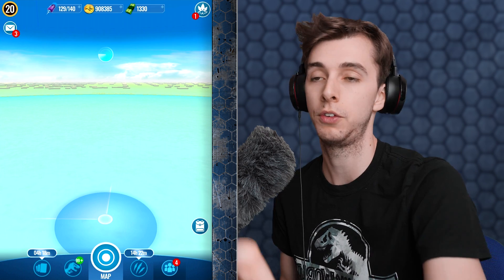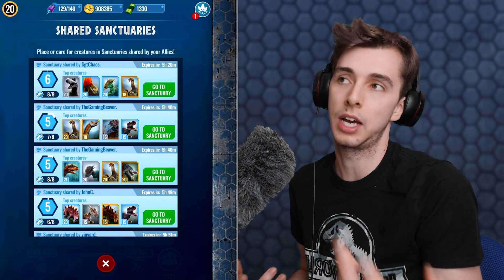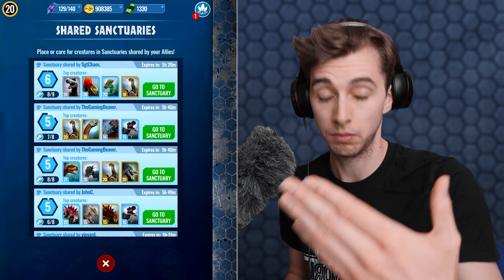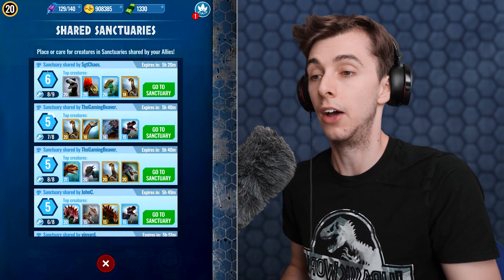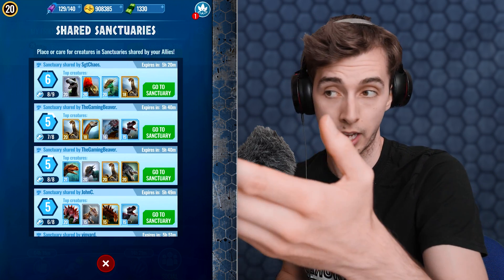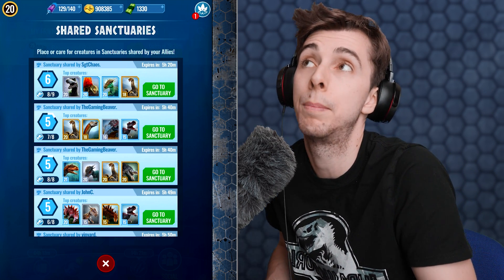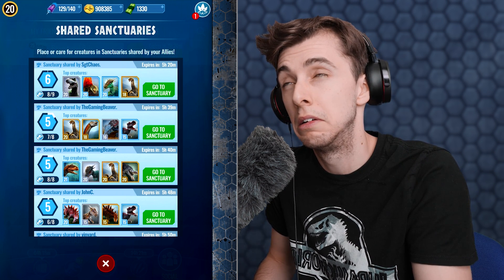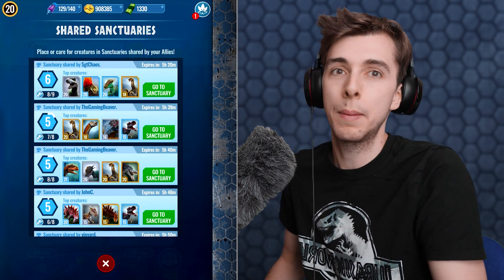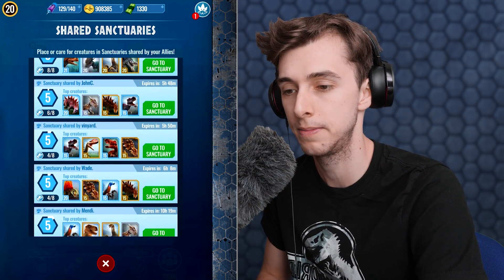If you know you need a certain dinosaur's DNA, you can very easily find all of those dinosaurs in sanctuaries. Look up in the video description which interaction is best to get the most DNA from it, then just go through all the sanctuaries and feed, feed, feed. Within a day, the max you can probably get is about six of a specific DNA — so maybe around 20 Elaocosaurus DNA a day if you're diligent.